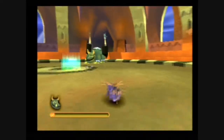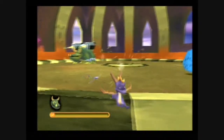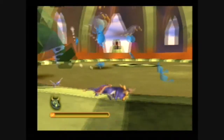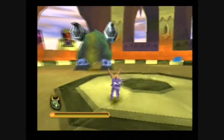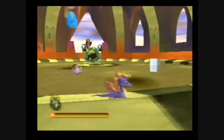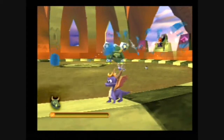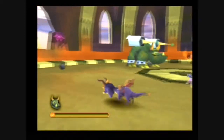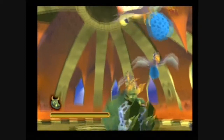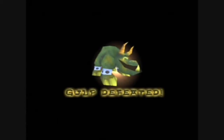If he eats one of the barrels, he gets a sort of flame breath similar to Spyro's. If he eats a rocket, he does exactly what Spyro does — he shoots it at you. You can actually get Gulp to hit himself with a rocket that he fires at you! But yeah, that's my second favourite boss in the game, and that's my favourite piece of music.